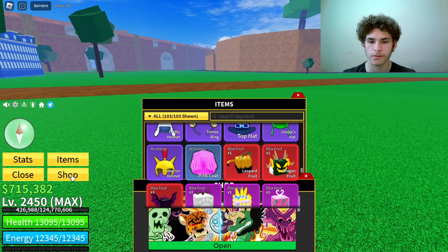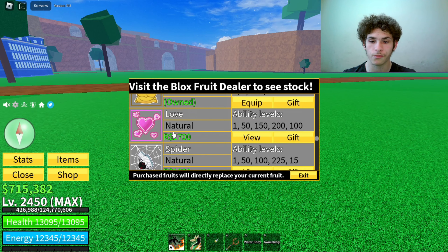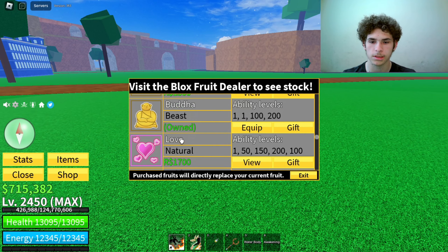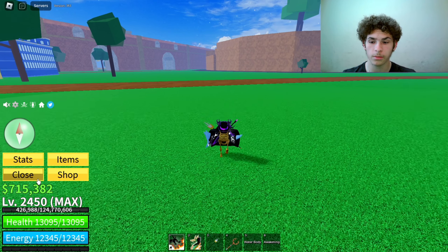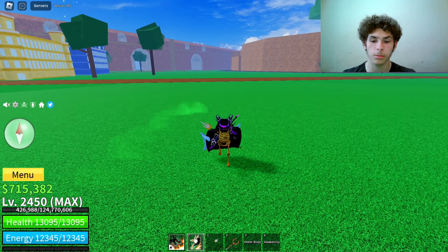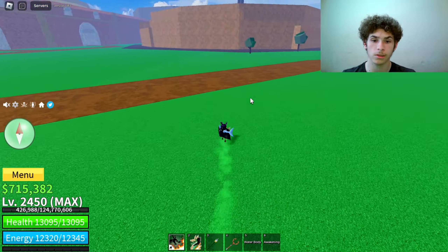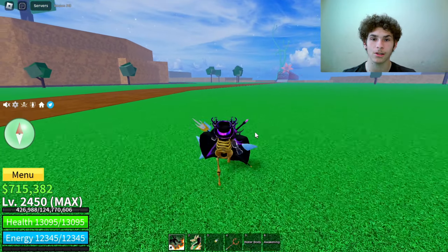For example, the spider fruit as you can see is like 1,800 robux. Also the love fruit was never 1,700 robux and it was never above buddha. So every update when fruits get reworked their robux price increases, so I suggest you buy dragon and control now if you ever plan on doing that. Otherwise you're just going to be getting scammed next update because it's going to cost more.